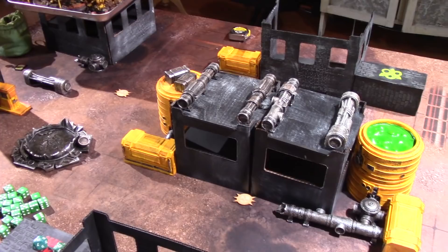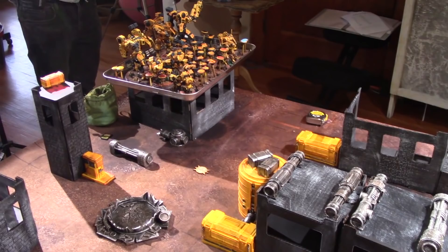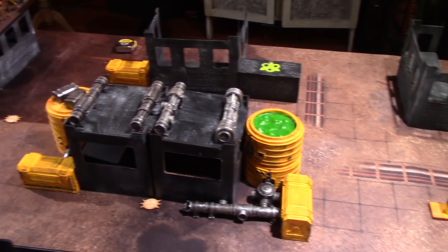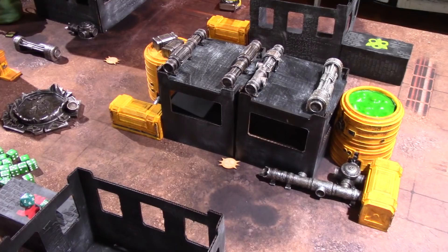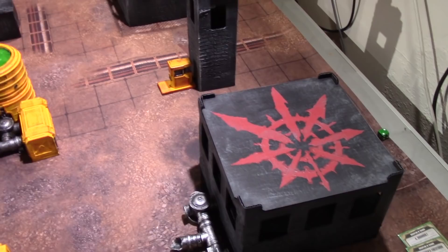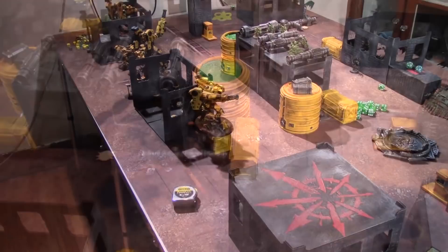Here is the battlefield — a ruined Chaos city set in the desert with some pipes and toxic vats for decoration. It's pretty symmetrical with enclosed buildings called 'magic boxes' in ITC that provide line-of-sight blocking, great against missile play. The Tau are deploying on one side, Chaos on the other. We are doing Dawn of War deployment: from each table edge you measure 12 inches in and draw a line straight across the board.